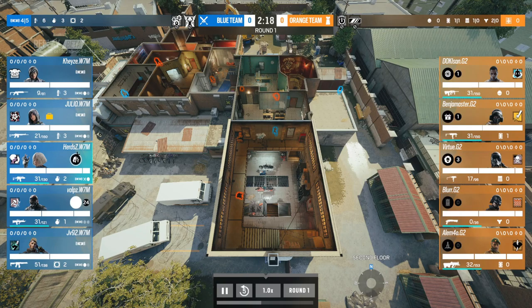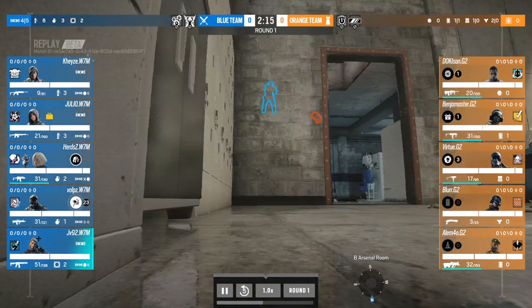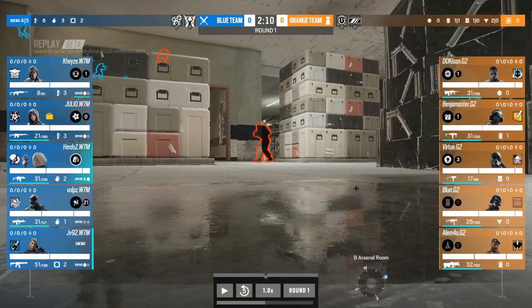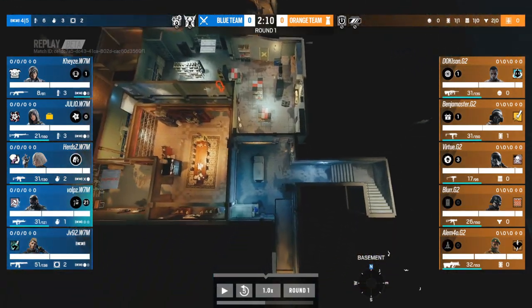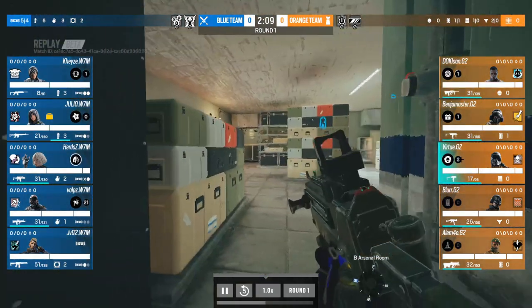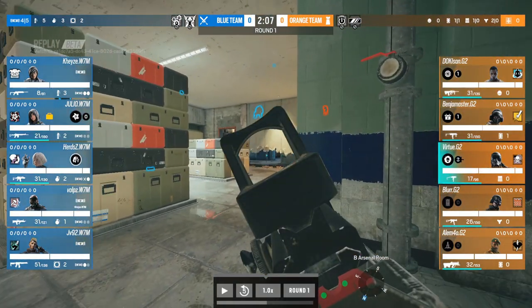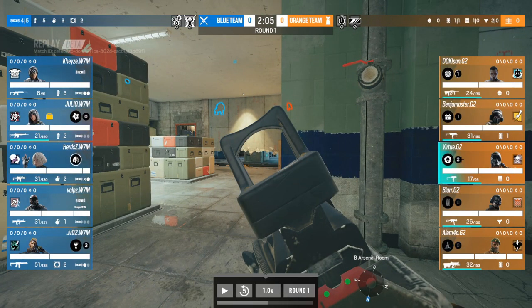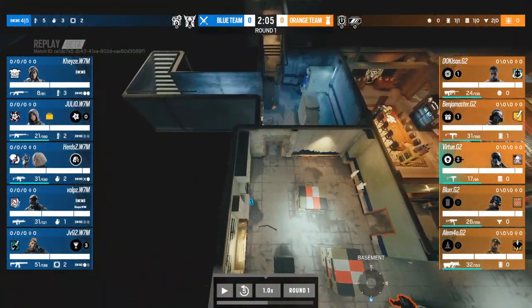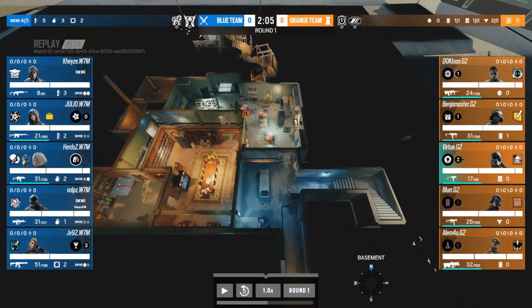As the round rolls on, JV gets a drone into site and sees Virtue alone — he sees the setup. There may be slight indiscipline from Virtue: the shield exists so you can aggress anybody coming down Blue, the safest spot for the site player. But Virtue isn't behind it. He knows the Dokk call came, has seen stuff on cams, but his sixth sense is kicking in. What Virtue should have done is rotate to the shield position to stop anyone playing down Blue — that's absolutely the weakest spot.